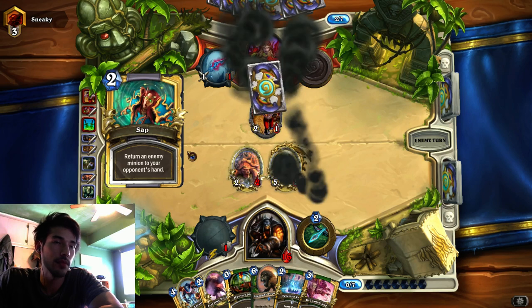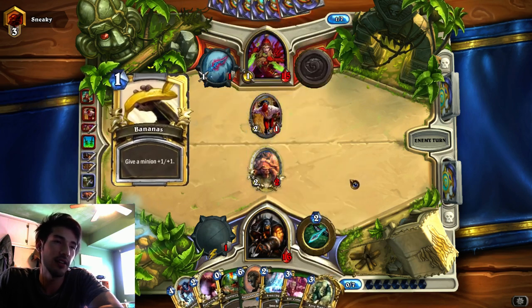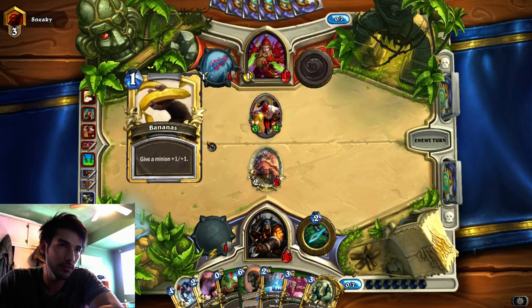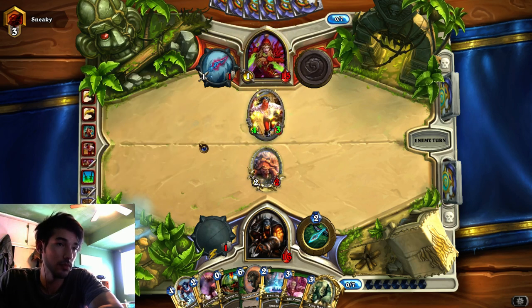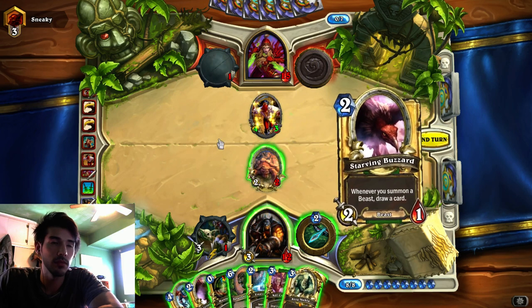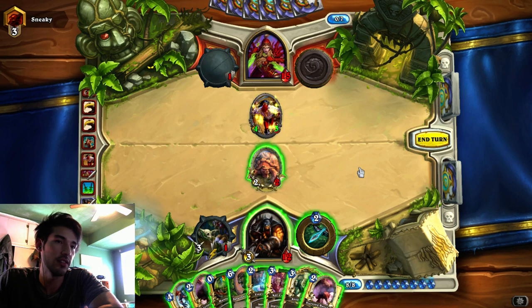And there's the Sap. I can't quite Houndmaster this guy - and also Freezing Trap. How much damage do I have? 5, 10, 11, 12, 13, 14. I'm one off lethal. I don't have enough mana for that anyways.